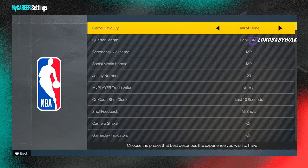For difficulty I suggest Hall of Fame with 12-minute quarters. If you're not comfortable yet it can be tricky at first — you might want to do it lower, like All-Star, Pro, or even Semi-Pro. Experiment on lower difficulties and once you feel more comfortable put it on Hall of Fame. And if any of y'all have finishing methods drop them in the comments too.